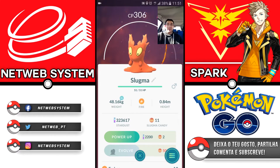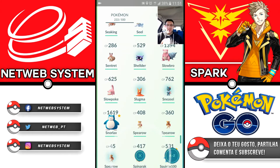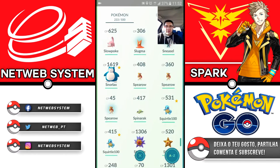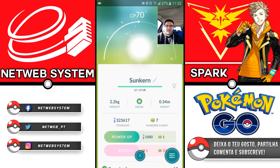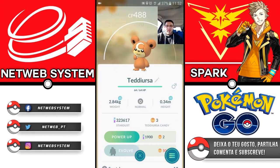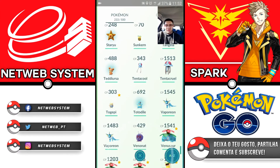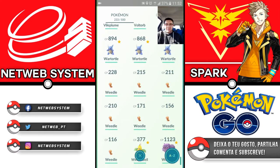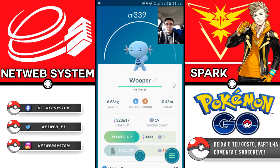Then there's Slugma, which is a kind of slug, and when it evolves it becomes a snail — it's a Fire type. We have Sneasel, the bad cat — actually it seems to be female — and it's an Ice type, which may help players find an Ice-type Pokémon. We also have Sunkern, which is a sunflower evolution. Then Teddiursa, which looks like Eevee but in bear form. We have Totodile, another Starter — I still haven't seen any Cyndaquil; it must be among the rarer ones, like Charmander, since Fire types are always hard to find. And we have Wooper.